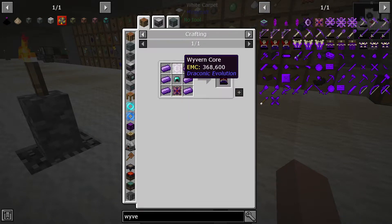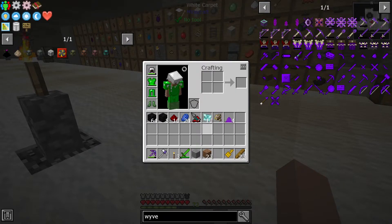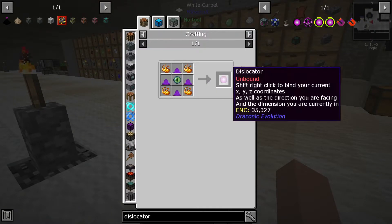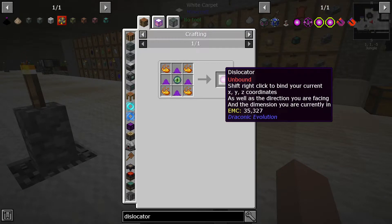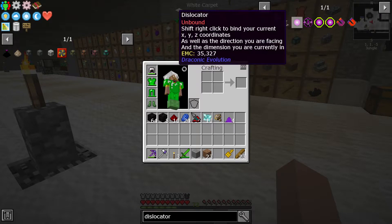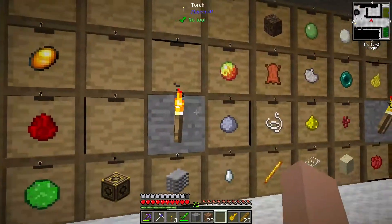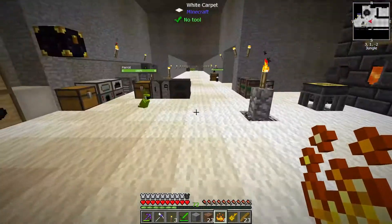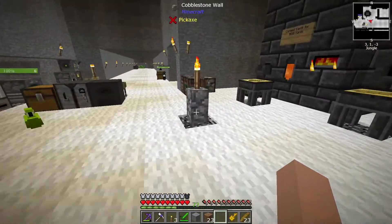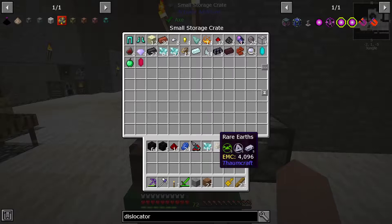That's gonna require Nether Stars. Well, that ain't happening. The advanced dislocator requires me to actually make stuff — the dislocator unbound. I can make that now. Since this requires me to make one, I might as well go ahead and do that real quick. Blaze powder. Eye of Ender? This sounds like I'm making a magic potion. I don't have the ability to do that without fusion crafting, so that's gonna take a while.